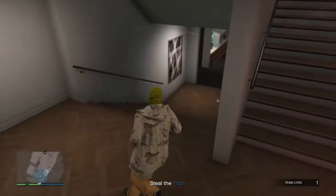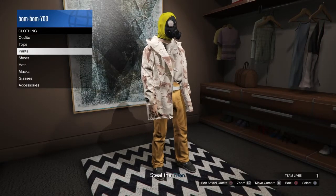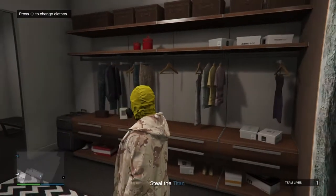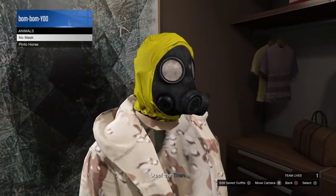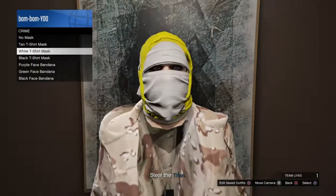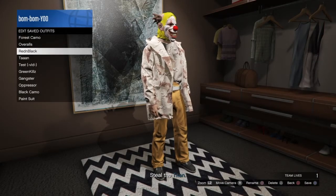From here you want to go downstairs and then save it as an outfit. If you didn't know, you can also change the top and it'll glitch through. Once you've done that, you want to save it as an outfit again.